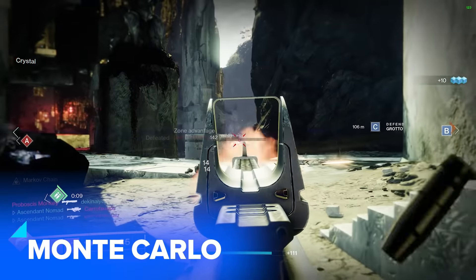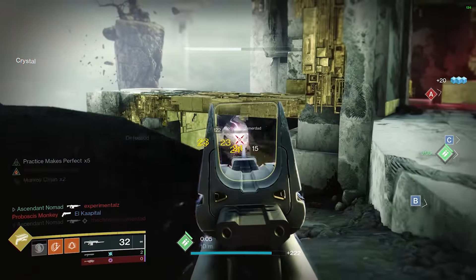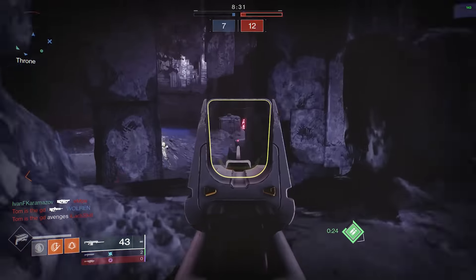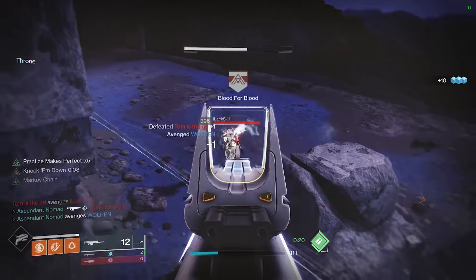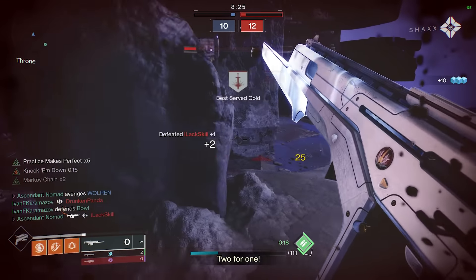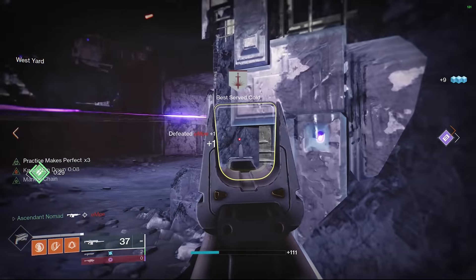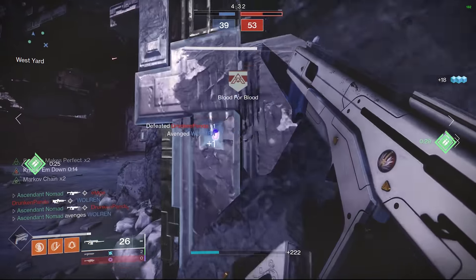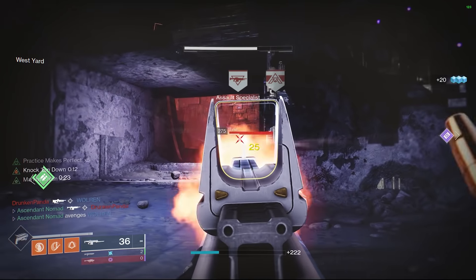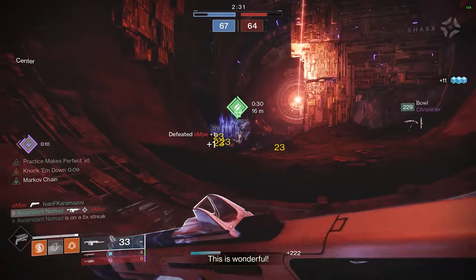Monte Carlo, a 600rpm auto rifle with Swashbuckler, but with a different name. This gun is begging for you to build with it. Damage dealt recharges your melee and kills have a chance to recharge it fully. Kill with it and you get a damage boost. Melee someone to death with it and you'll get a damage boost. The recoil pattern is vertical, which takes some getting used to, but aside from that this is a very good weapon once you come to terms with it. The damage boost and build potential is why it's great, and with the patch due soon, I imagine it will be quite a topic of conversation for build crafters.